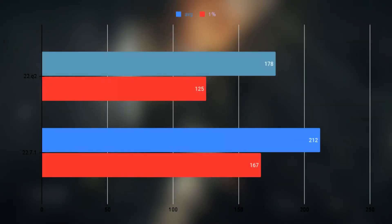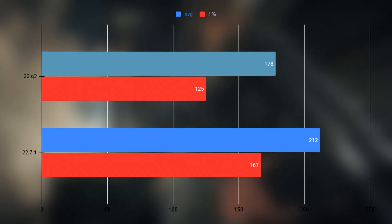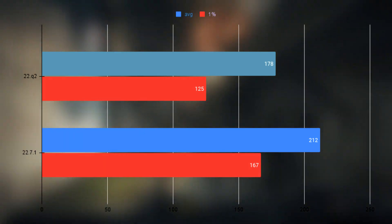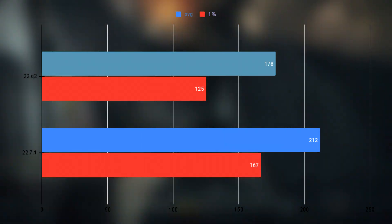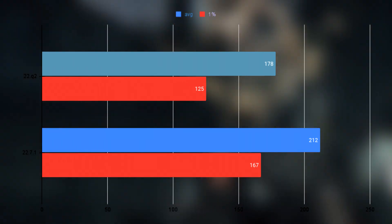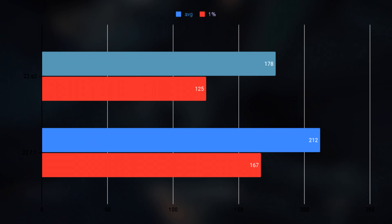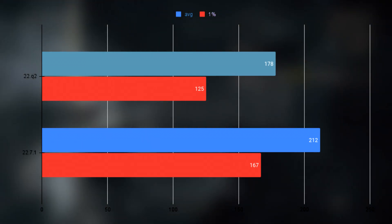Wolfenstein: The New Order is locked to 60 FPS originally, and unlocking it is really hard. Using console commands, the game just speeds up really fast. There is a mod that keeps the game in sync, but it doesn't work with the Epic version by default. After some searching, I found a modified DLL and had to modify the hex values within the mod — I'll put a tutorial in the description. The old driver averaged 178 FPS and the new one 212, while the 1% lows were 125 versus 167.